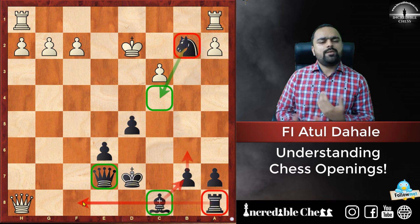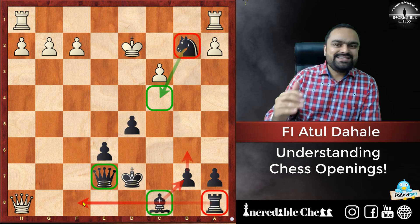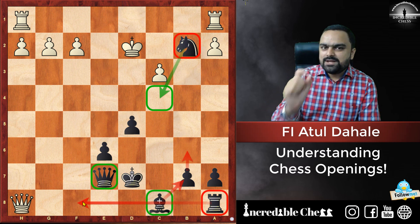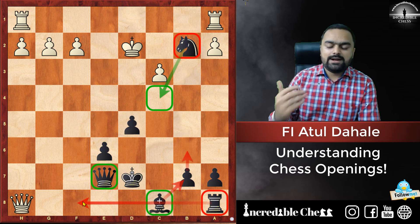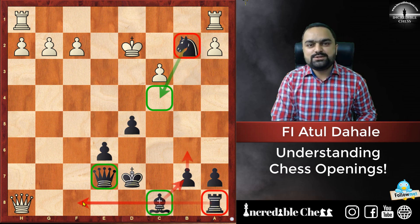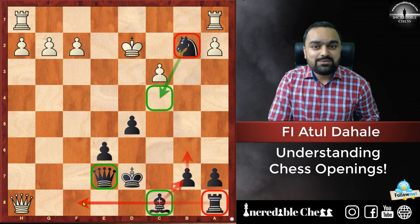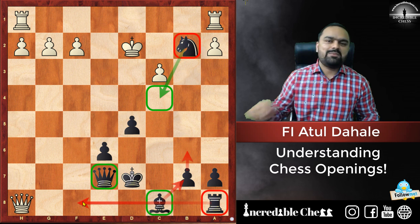I hope you have understood that in the French opening, the main idea is to attack in the center of the board — the D4 and E5 pawns should be attacked. If you manage to break that center, you will be in a good position. We will be back very soon with new content. Don't forget to like this video and subscribe to my channel if you're new here. Bye-bye, take care.